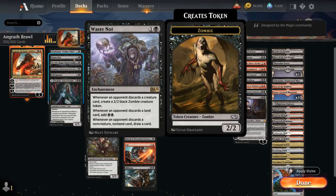Then we have Waste Knot, an enchantment that when the opponent discards a creature card makes a 2/2 zombie token, when they discard a land card we add double black to our mana pool, and when they discard a non-creature non-land card we get to draw a card.